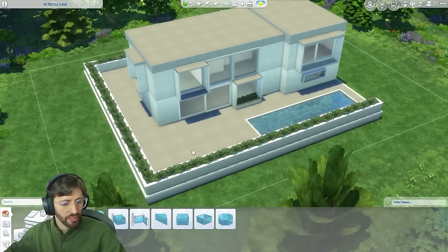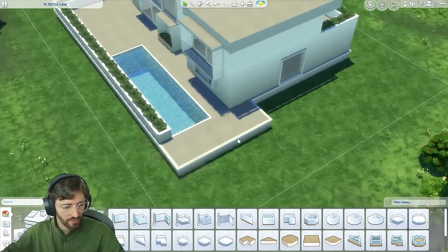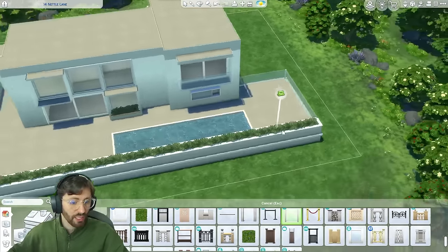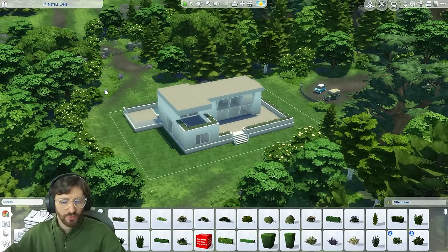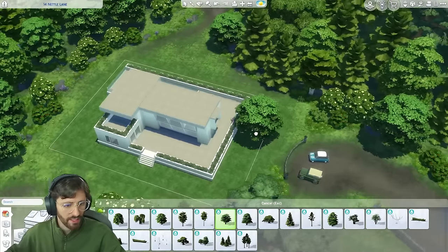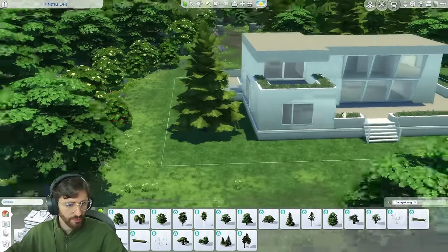We can have maybe an outdoor seating or heating area. Something I want to do is keep this green because there's obviously a lot of green space around. Let's filter by cottage living and see what trees we have. I can see some of these being used here. Maybe a couple of them. This is such a pretty tree — let's keep it there.